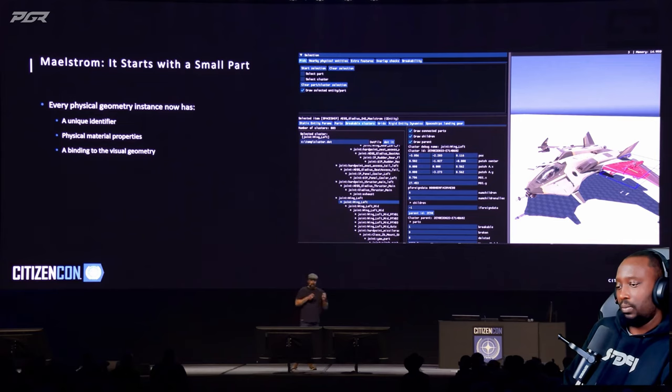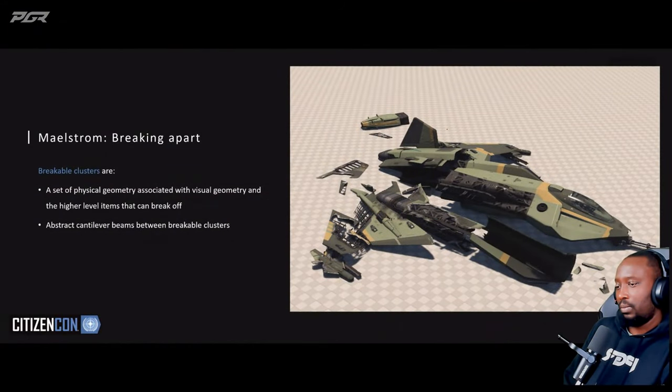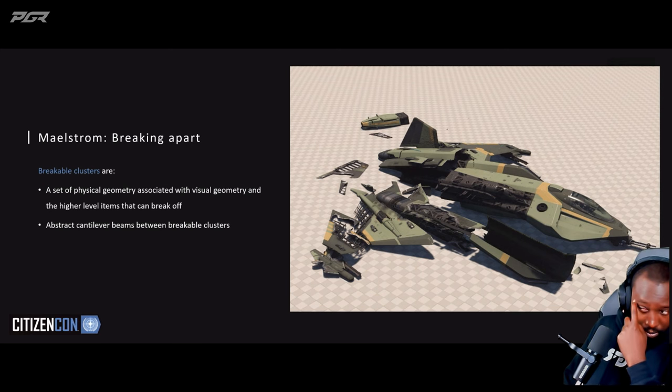We also track which physical part or geometry belongs to which visual geometry and which high level entity. So if the structural or internal integrity collapses, we know which visual geometry is affected and which item might be affected as well — a power plant will cease to emit power or explode, a weapon will cease to fire. To make things break apart, we create what we call breakable clusters. A breakable cluster is a set of physical geometry, visual geometry, and the entities on top that can break off. Between breakable clusters, we create abstract cantilever beams to model stress and strain.